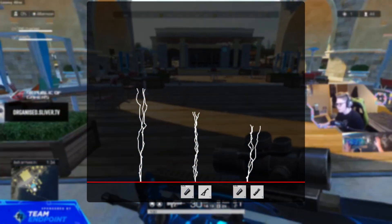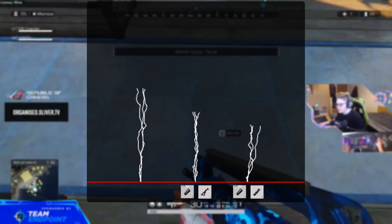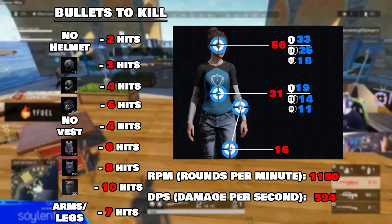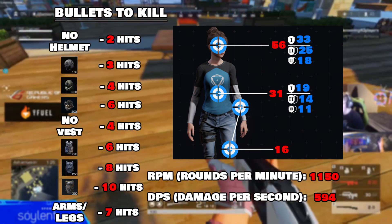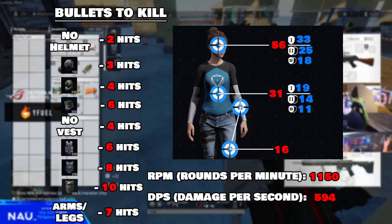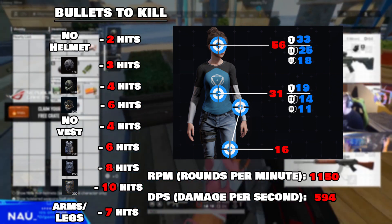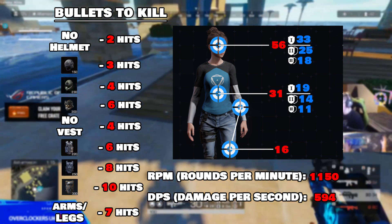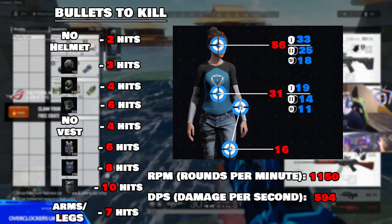This allows you to reduce the random nature of the horizontal recoil and allows you to solely focus on the vertical recoil. The damage of the Scorpion isn't going to be breaking any records, with it being the second lowest in the game, only having more damage than the Glock. Shown on screen is the damage on different parts of the body and different armor levels, the bullets to kill, rounds per minute, and damage per second.